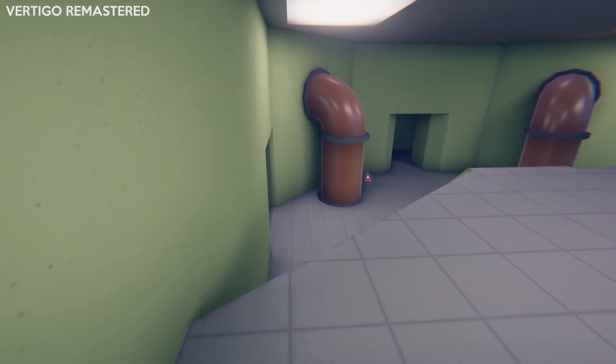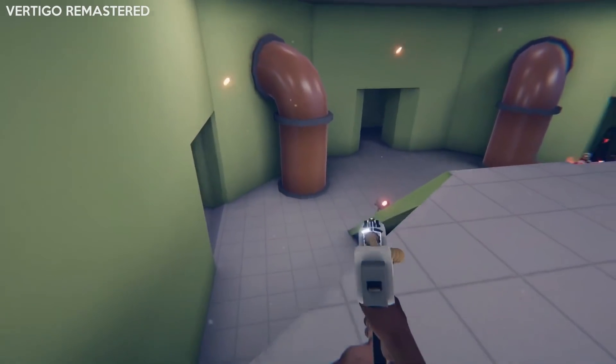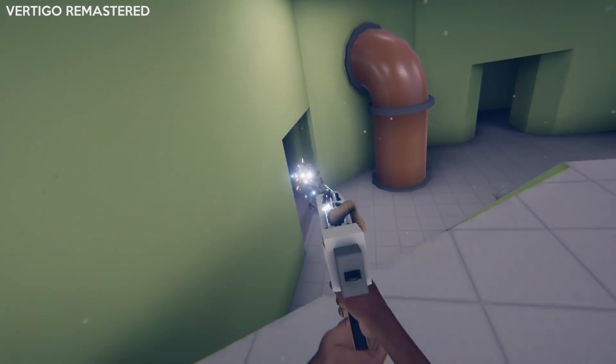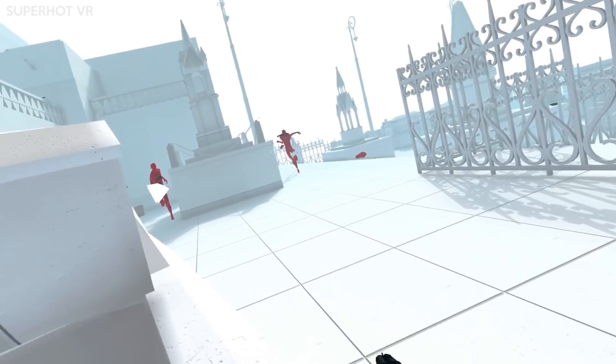Once you've emptied your gun you're going to need to reload. Let's look in more depth at how each game handles reloading and hand interaction with the weapons. Lots of developers have handled reloading in different ways, with some like Vertigo Remastered choosing not to have reloads at all — this is the same with Robo Recall and Superhot VR.